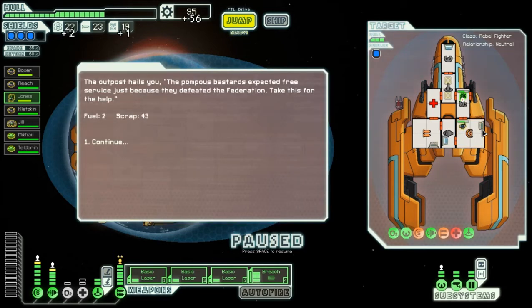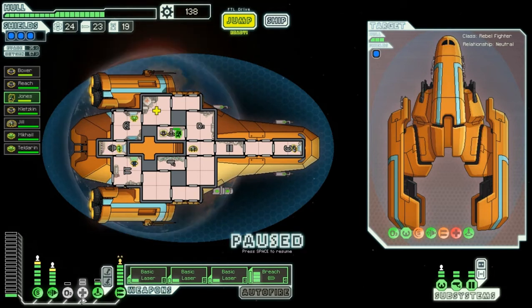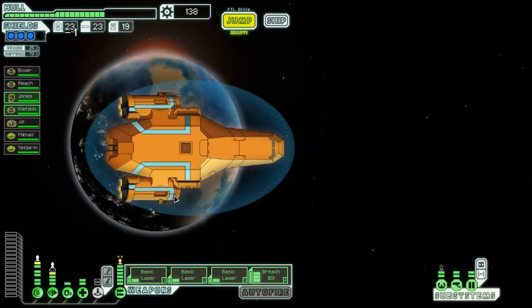With the crew dead, you quickly salvage what you can. The outpost hails you: 'The pompous bastards expect free service just because they defeated the Federation. Take this for the help.' We receive scrap — that's an excellent reward. We will heal up my crew. Boxer will go back to his throne, while Jones and Klitsen will prepare for the next boarding action.